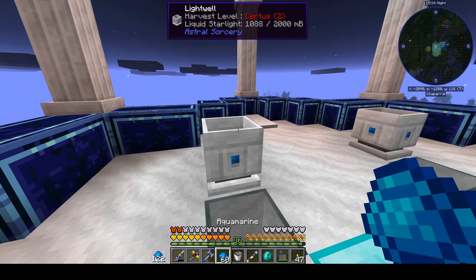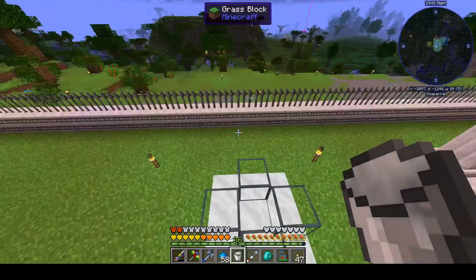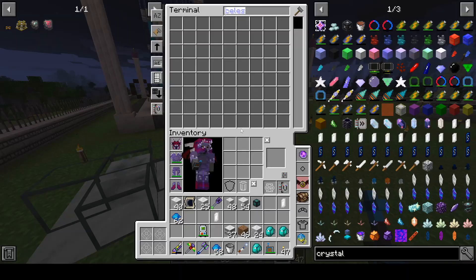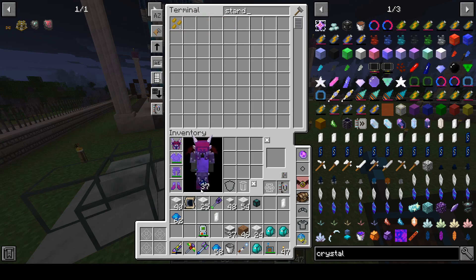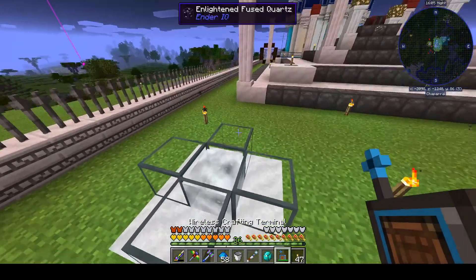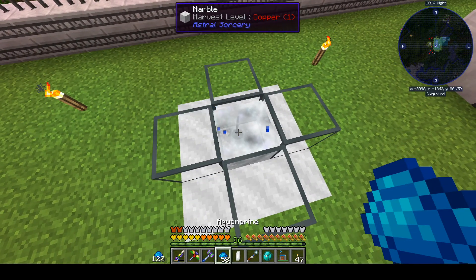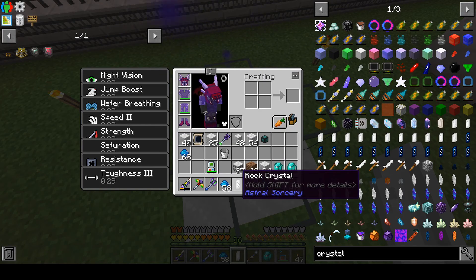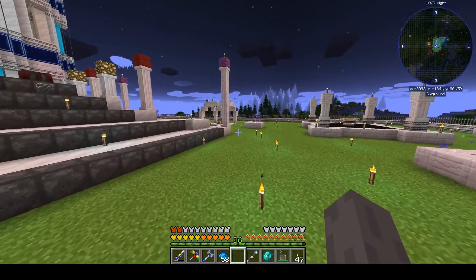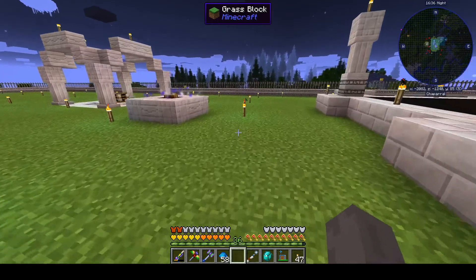We've run out of aquamarines, so I'll throw some more in. I'll take a bucket of liquid starlight and make more celestial crystals — put in the stardust, then the rock crystal. Blue particles are coming off, so we'll leave that alone probably all the way through the next night until we notice the crystal has formed, has white particles coming off it, and looks fully grown.